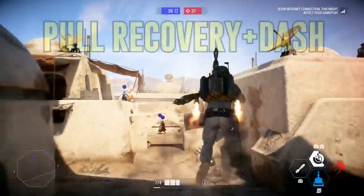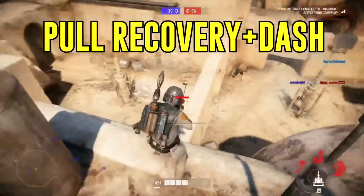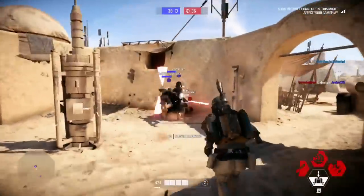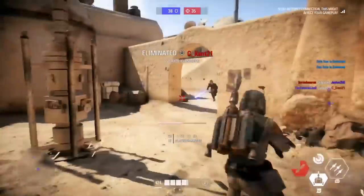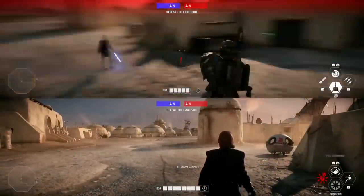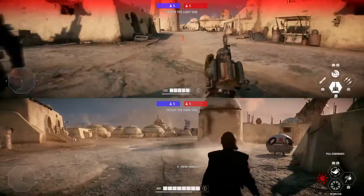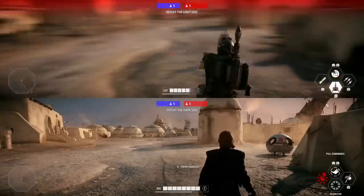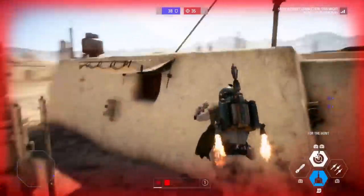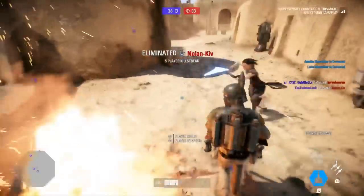The second tip is the pull recovery dash. Something Boba now has since the last update is the ability to recover when knocked out of the air — no more super ragdoll effect. I'm going to insert a clip of me vs. Anakin in arcade split-screen: instead of being pulled towards Anakin and landing on the ground, you can control it to land early and dash out of it. Instead of landing at his feet, you can land in front of him and dash through, or control the recovery early before hitting the ground.